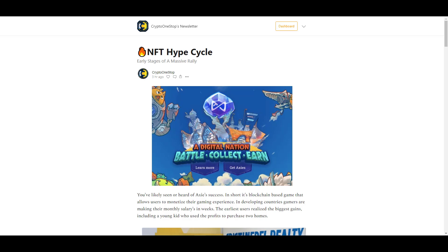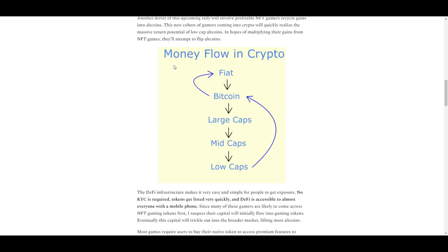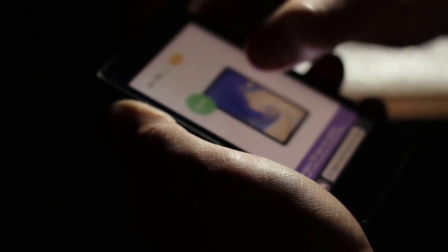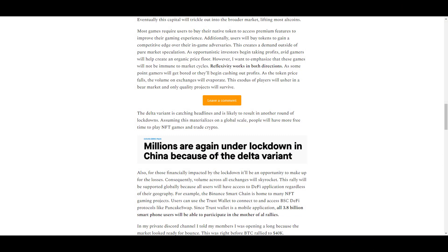You might be thinking we're approaching a market top, but I think it's just the beginning. I published a write-up in my newsletter explaining my thesis — click the link in the description to subscribe for free and access it. Even though a lot of NFT mania originated on Ethereum, I think it'll spill over into other blockchains as Ethereum becomes more expensive for users, pricing out retail participants who will shift to chains like BSC and Solana. By the time that new cohort arrives, I think the infrastructure will be ready and NFT mania will really take off on Solana and BSC.